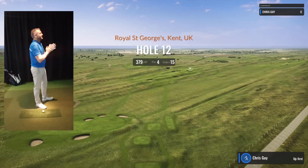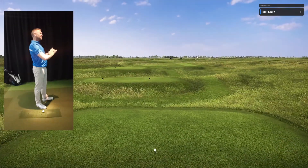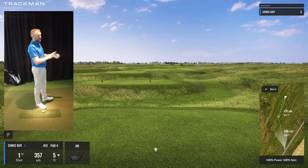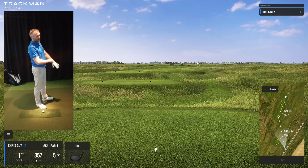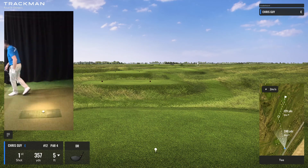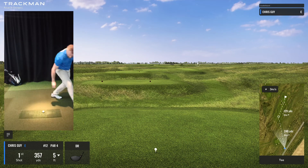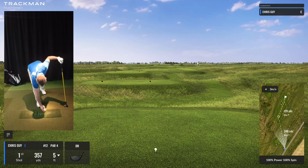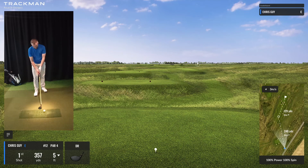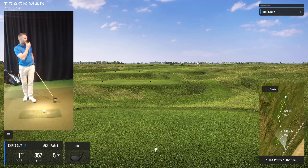12th — 380, par four. Dogleg right, if my memory serves me well. A nice positional tee shot. 240 to that carry point, so over that bunker. It's going to leave us a wedge — 129 in. 100% three-rescue. Got to find the fairways. It's on George's — got to find the fairways. A little bit of wind off my left, so that's actually helping me there. Can't pick the target line.